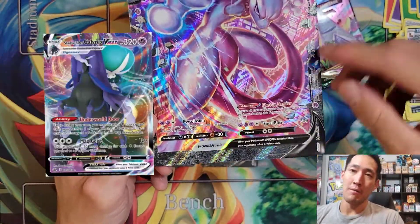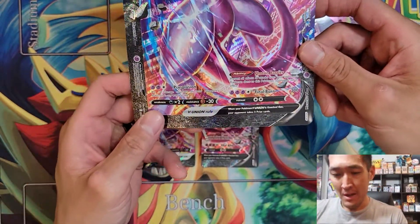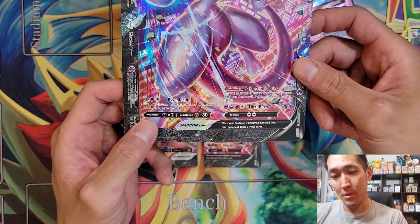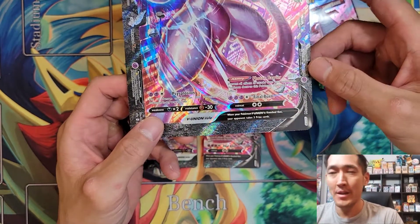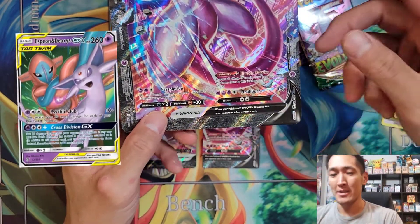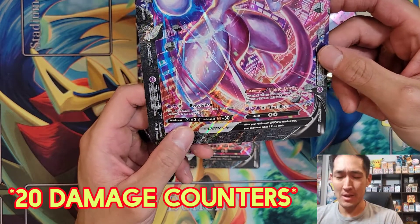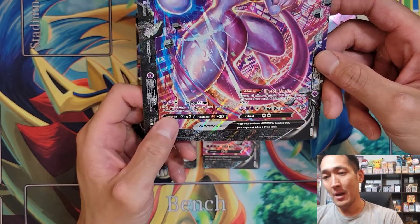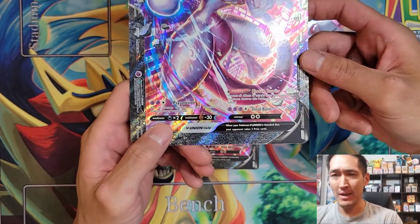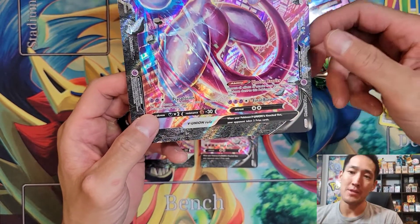Mewtwo V Union is going to work fantastically with Shadow Rider Calyrex VMAX for energy acceleration and draw. Psyplusion for two Psychic and one Colorless puts 16 damage counters on your opponent's Pokémon in any way you like — that reminds you of Espeon Deoxys tag team, right? The GX attack puts 16 damage counters as well, so you're effectively doing that every turn. Flat 160 damage isn't fantastic for three energies, but spreading 16 damage counters could make or break a game.